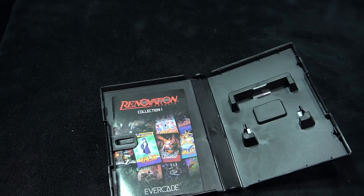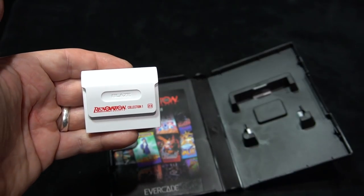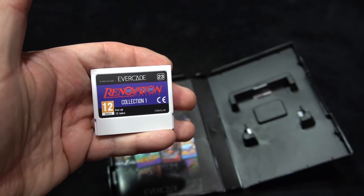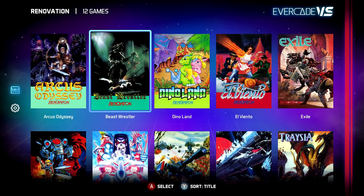Renovation — for many Sega Genesis and Mega Drive fans, they had some excellent releases. Whether you're into RPGs or shooters, Renovation was a great third-party publisher for the Sega Genesis. It was a subsidiary of Telenet, and a lot of these original releases are super expensive now. So getting all of them for the low price of $20 is awesome.